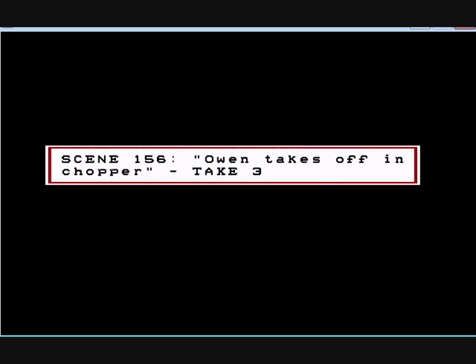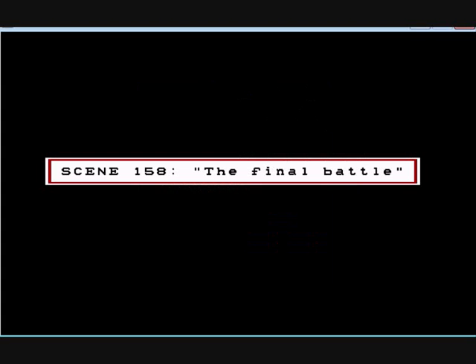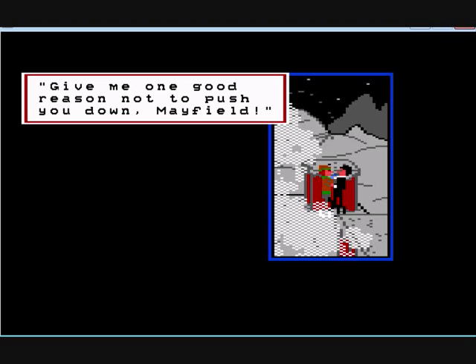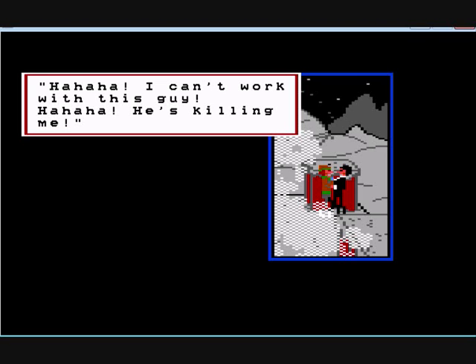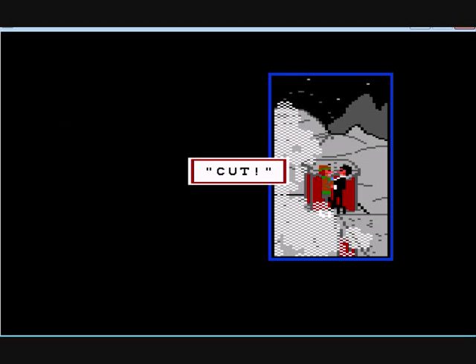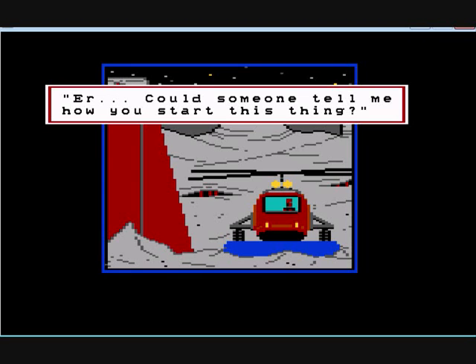Scene 156 — Owen takes off in the chopper, take three. Scene 158 — the final battle. Give me one good reason not to push you down, Mayfield. Mike, I am your father. Haha — I can't work with this guy, he's killing me. Cut. Take four. Could someone tell me how you start this thing? The end. And that's really the end this time — that's the bonus features, and that's the end of the game.